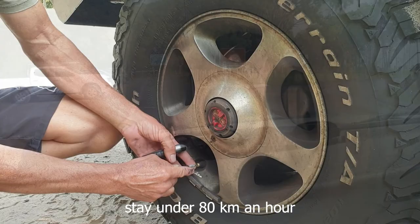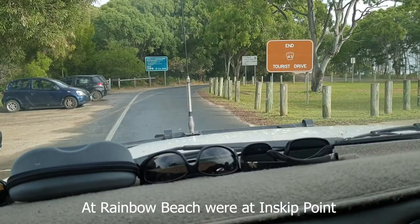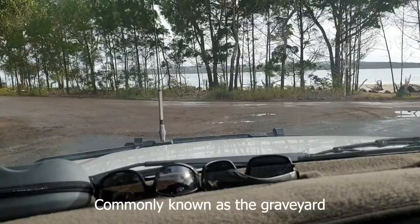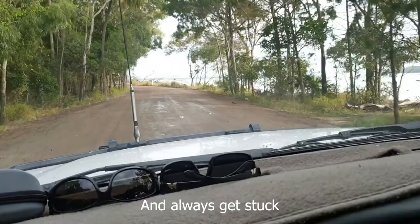This is the last of the bitumen road — we're at Rainbow Beach, at Inskip Point. Once we leave this bitumen onto the dirt track, we'll need to engage full four-wheel drive, because we'll drive across soft sand between us and the barge. This area is commonly known as a graveyard because people try to sneak onto the barge before dropping their tyres and always get stuck.